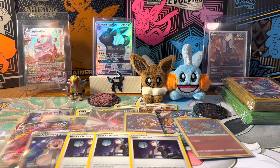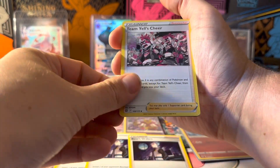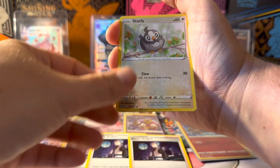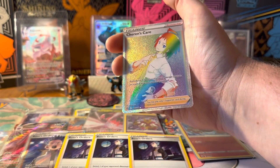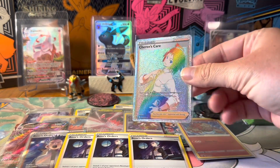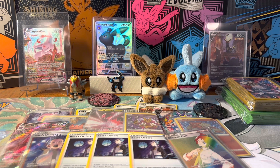Let's get into our one Brilliant Stars pack. See if we can get some good stuff out of Cyrus's box like we did from Clara's, maybe some Alternate Arts. They would be duplicates, but I will take duplicate Alternate Arts. Duskull, Grimer, Shinx, Starly, Sharon's Care Full Art — Rainbow! So that is a beautiful rainbow. I didn't think we'd get a Secret Rare out of here, but that is awesome. A beautiful, beautiful rainbow. Nice way to start it off. I have hope for these.